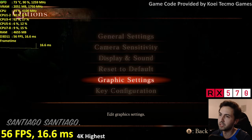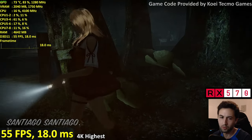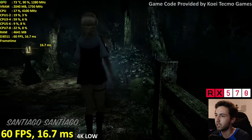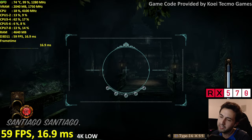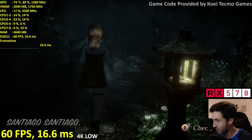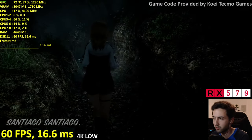So 4K even on the RX 570 — not enough at full settings. Let's try 4K low. Okay, lowering the textures fixed it! I think I know why — all those transparencies like trees are texture-based alpha transparencies, so lowering textures reduces the load from those alpha effects significantly. That's probably why lowering textures helps so much on this one.